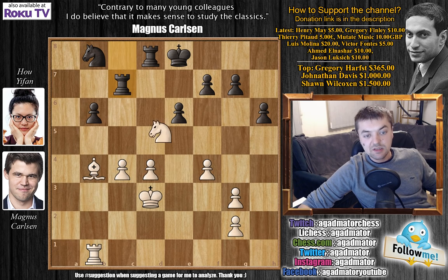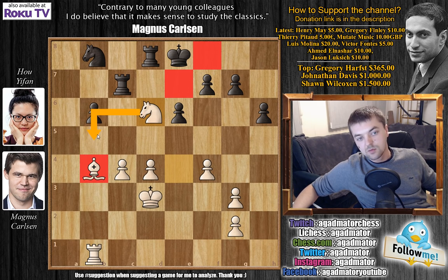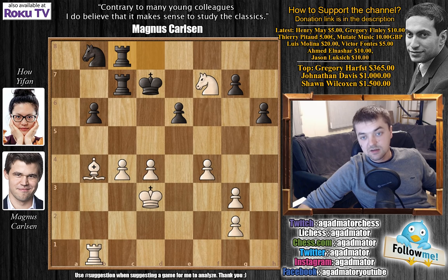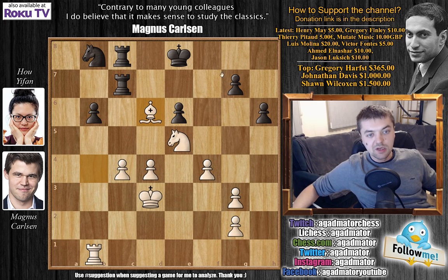After Knight to B8, Carlsen prepared Rook captures on C7. He gives up the exchange but will really get a lot in return. Rook captures, and now comes Knight to D6 check. You don't want to go on a dark square since there's a Bishop on B4 — Carlsen can even win back the Rook with a move like Knight to B5 check. So King to D7, have to go for the light square, and now Knight captures on F7, grabbing a pawn. Rook D to C8 as the Rook was attacked, and now Knight to E5 check. King to E8, and Bishop to D6, attacking the Rook.